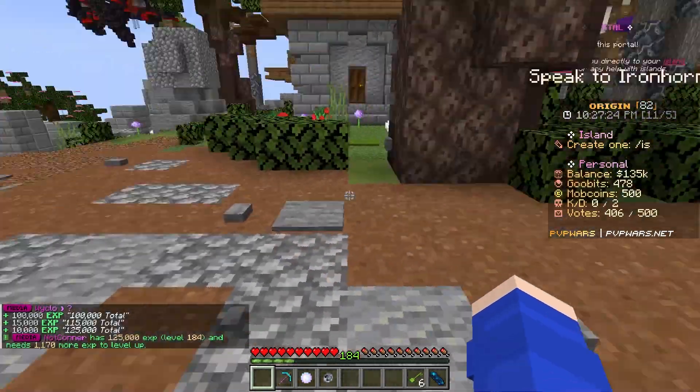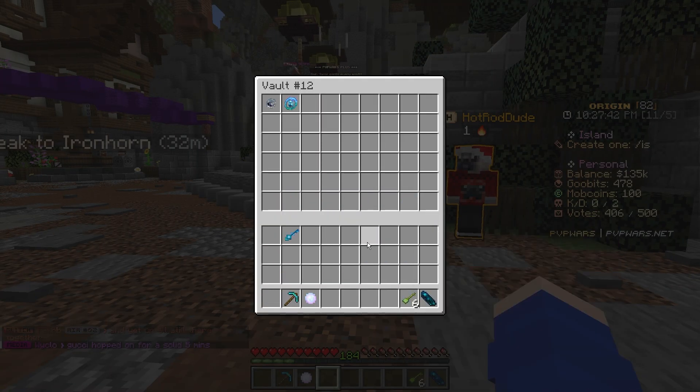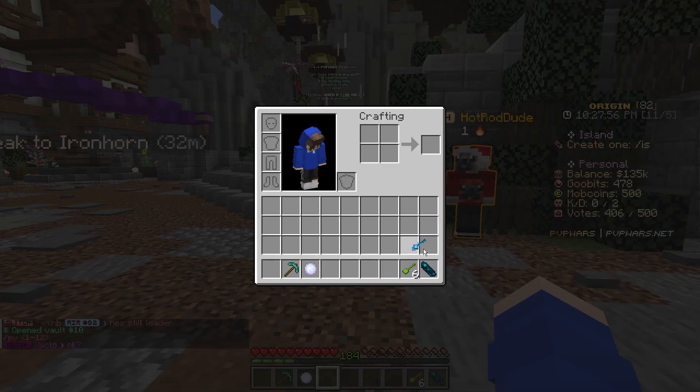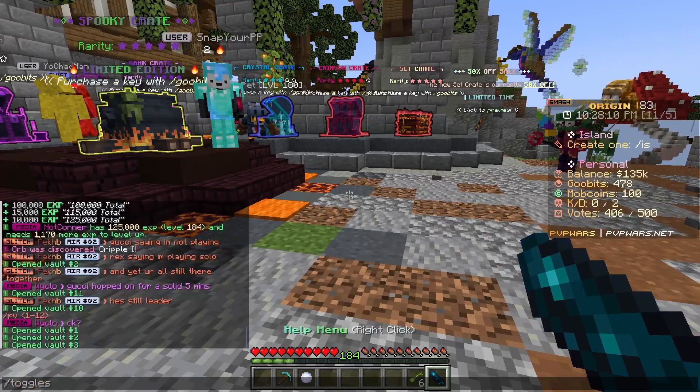How much XP do we have? We have 125,000 — wow! We also got a basic orb. We'll go into PV12 and put away the enchants. And we got a crystal key, which is a pretty good key. I'm also going to go ahead and turn off my toggles.